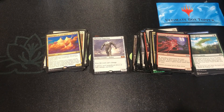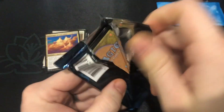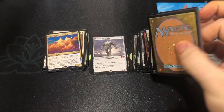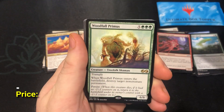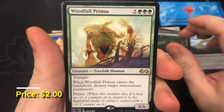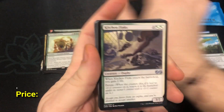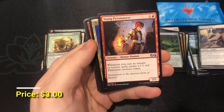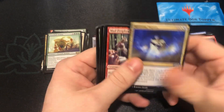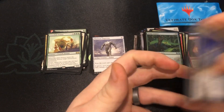The last pack of the box — and then we're on to the ultimate box topper. Let's finish on a high note. Zombie, Snake Umbra, and Woodfall Primus — not a bad way to end. This thing's kind of plummeted in price but he'll find his way back up. A Kitchen Finks — just as good as most of the rares. And a Young Pyromancer — it was a nice pack, a good way to end it with the normal packs.